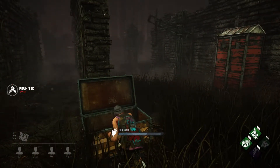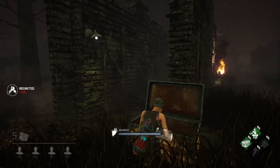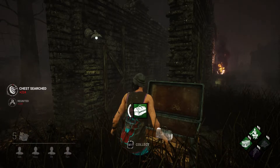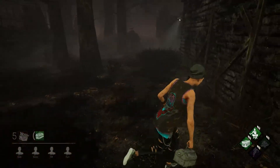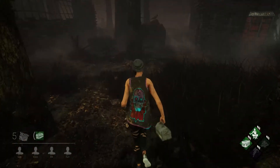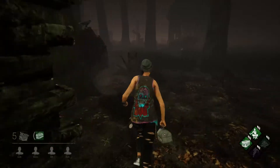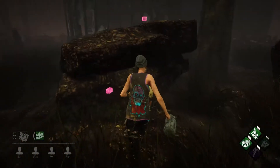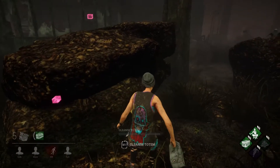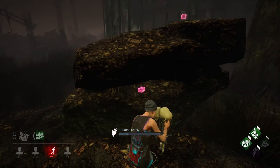I'm going to be using Quick and Quiet and Iron Will to try to be a ninja so the killer can lose us easily in a chase. I also have Dead Hard just in case we get hit and need a quick getaway. And we have Plunderers because I have a quest to take items out with me, so I will be looking through as many chests as I can.